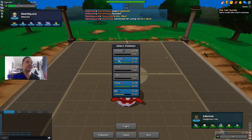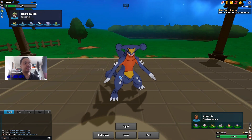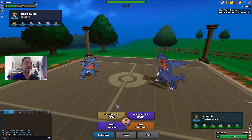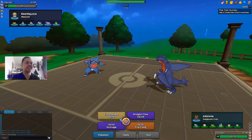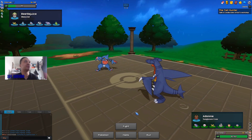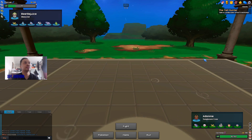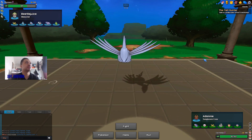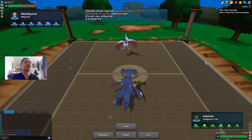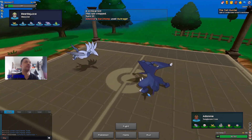Now I'm going to bring in Garchomp — Skarmory will most likely come in here. I basically have to hope for a crit on Skarmory; that's the only way I can knock him out now because of the Rain Dance from Zapdos. I could have gone for Fire Fang because the rain would have stopped after that turn and then I would have been able to knock him out with Fire Fang.